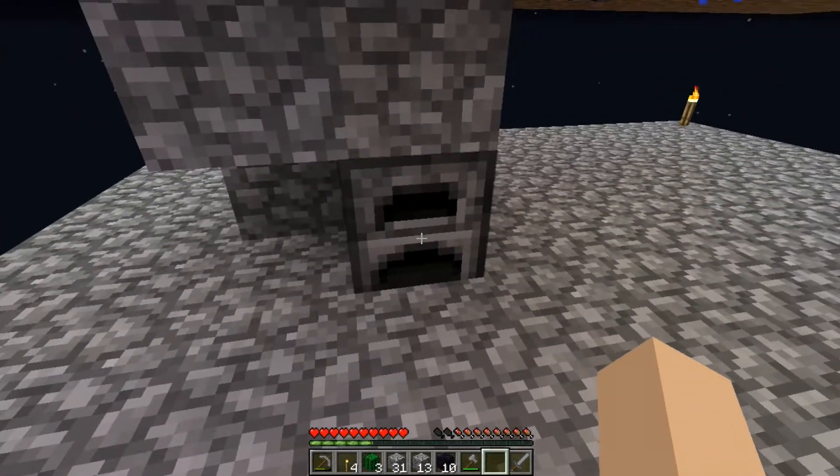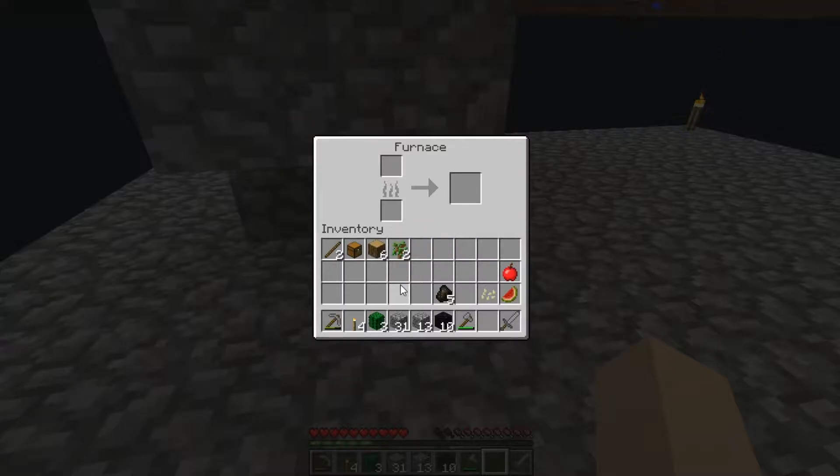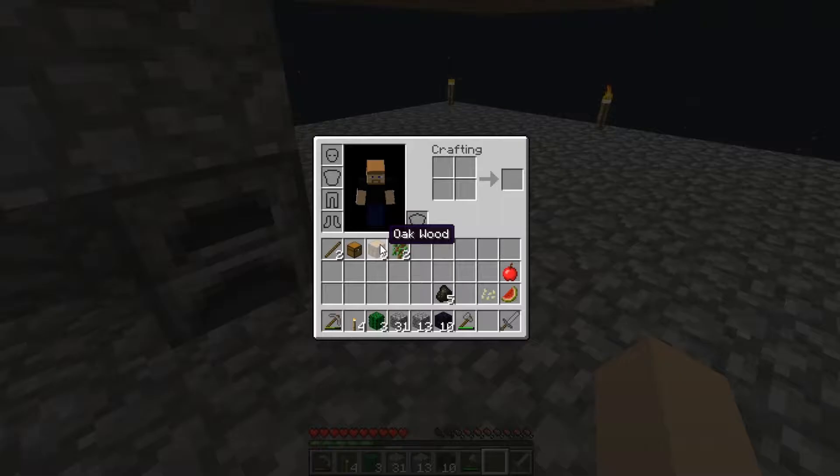All right, got the oak sapling going. First of all, I don't need to worry about that too much — actually I do want to go ahead and grab one of those. Because I kind of need some sticks, I'm down to two. What do I need to do next? Well, I'm going to need more torches. What do you think — four should be enough? Give me a total of 20, that'll work.